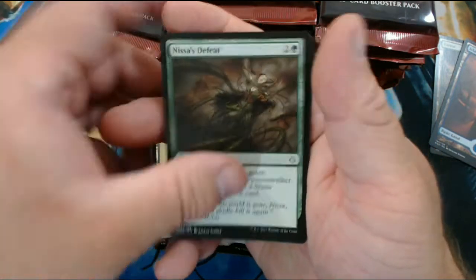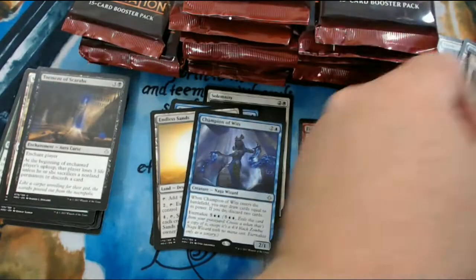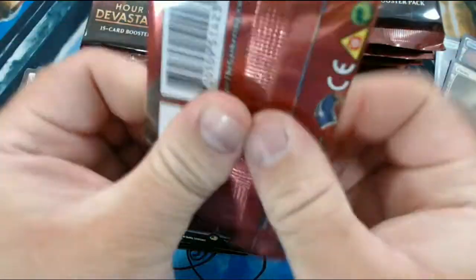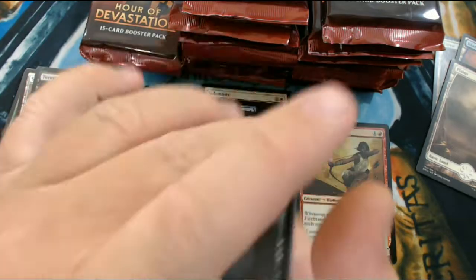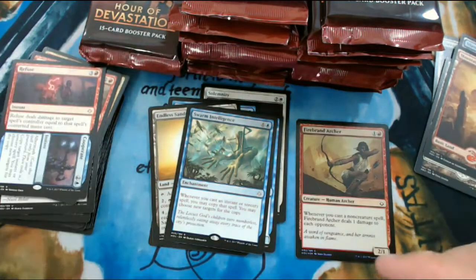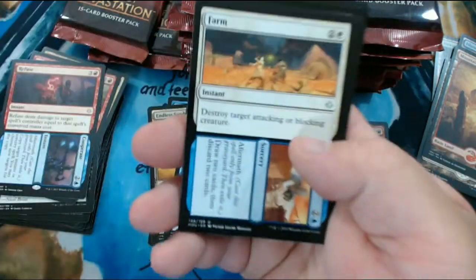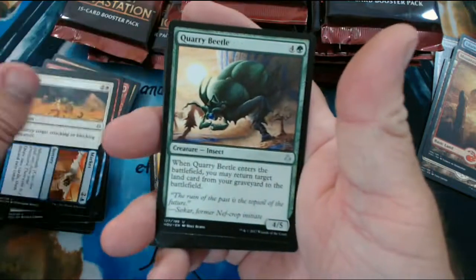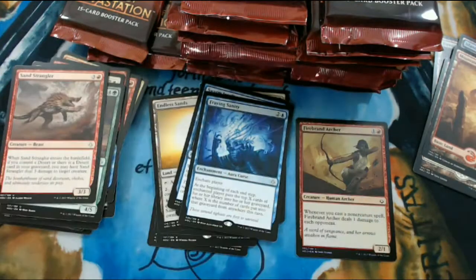We have Anissa's Defeat, Shafet Dunes, Torment of Scarabs, Swarm Intelligence, and a Full Art Plains. We have Doomfall, Resolute Survivors, Struggle and Survive, Refuse and Cooperate, and a Full Art Mountain - I believe that is two or three packs in a row. I wonder if we're going to hit that little thing we had with the other boxes. We have Farm and Market, Quarry Beetle, Sand Strangler, and Fraying Sanity - and no Full Art, so that scratches that.